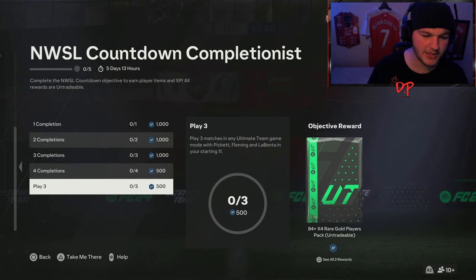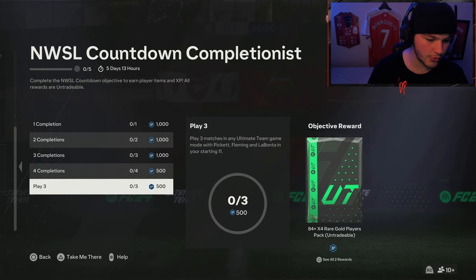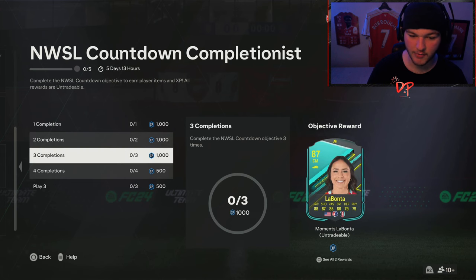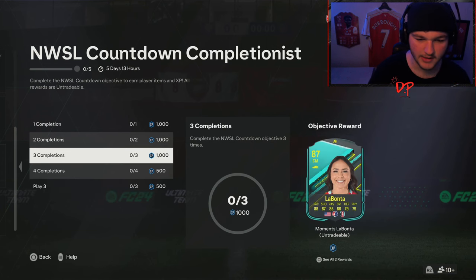Lastly, you just have to play three matches in any Ultimate Team game mode with Pickett, Fleming, and LaBonta in your starting 11. It doesn't actually specify that it has to be these exact cards, so it might be worth trying gold Pickett, gold Fleming, and gold LaBonta — because it doesn't clarify you have to use Moments Pickett, Moments Fleming, and Moments LaBonta. I feel like that's how EA wants you to do it, but let me know if normal gold cards work, as that would save you having to play the three matches after earning the 87-rated ones.